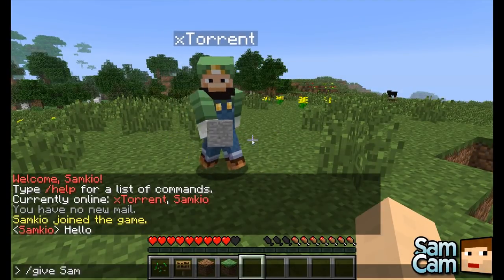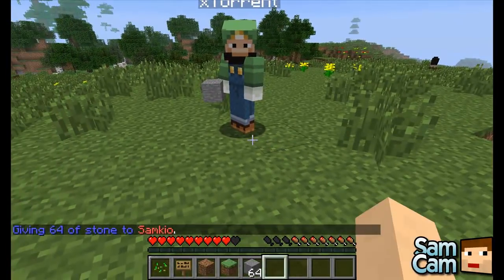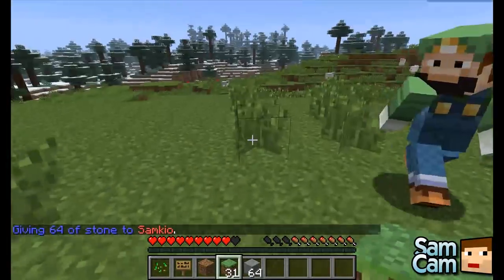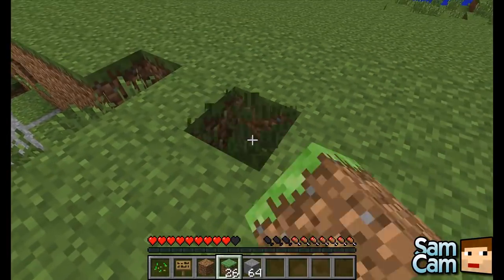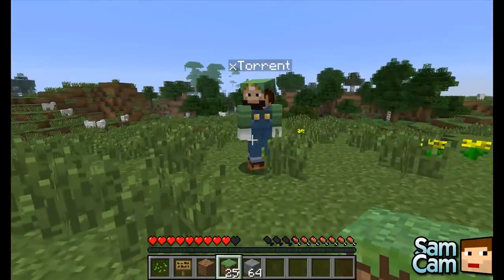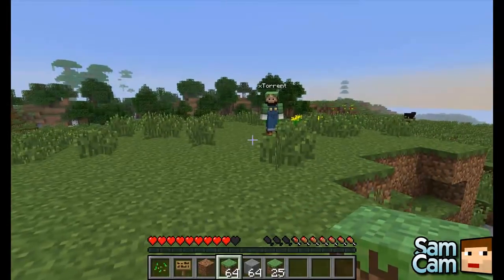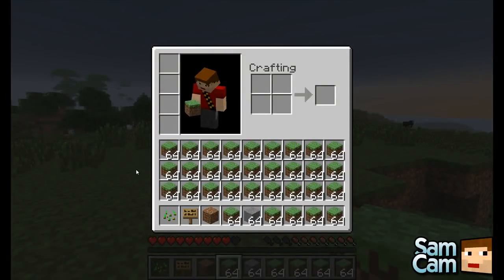I can do Give Sam 230 — I can give him 30 grass. It's very simplistic. It's better than the default vanilla because that requires you entering the person's full name and the actual block code. Instead, you can just type Give SamKyo grass. You can also give more than 64 blocks — I just gave you 48,484 grass. Full inventory!